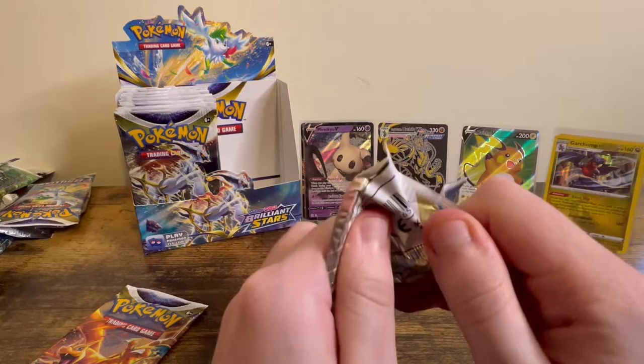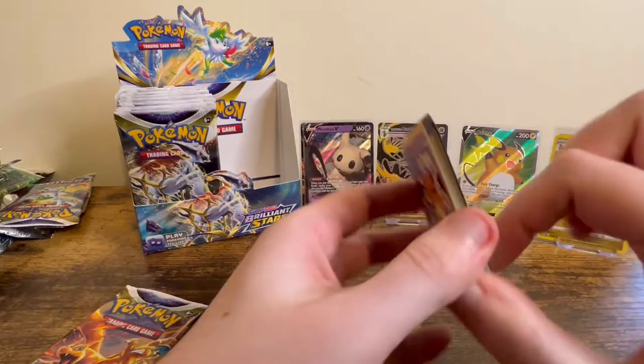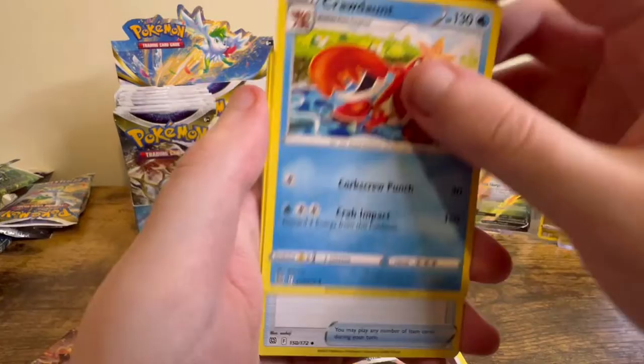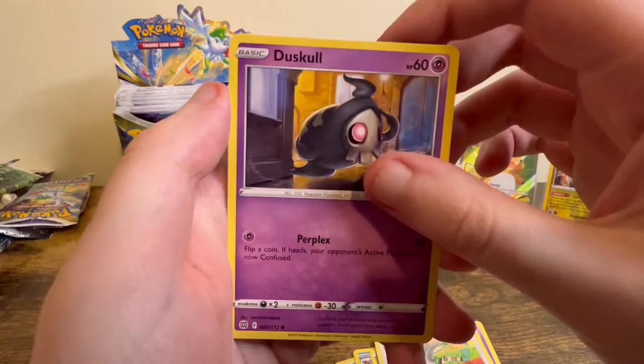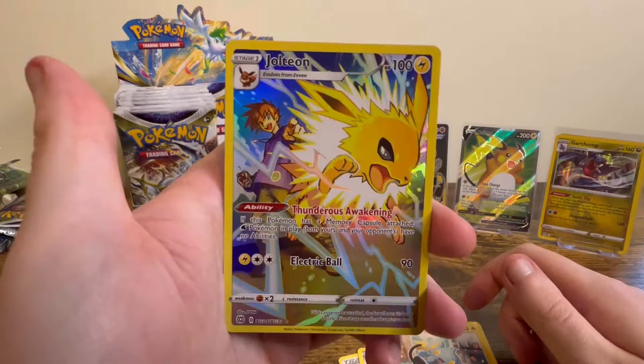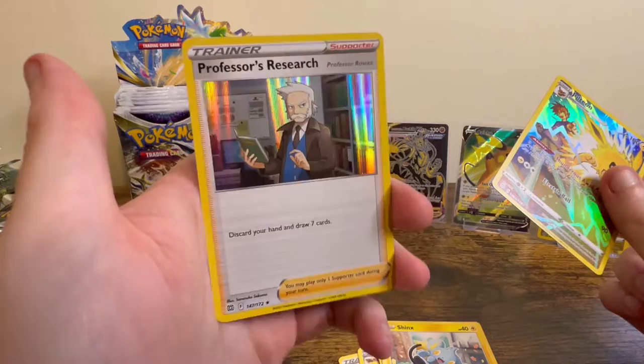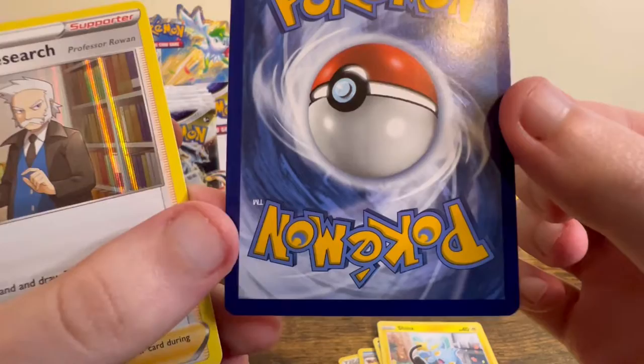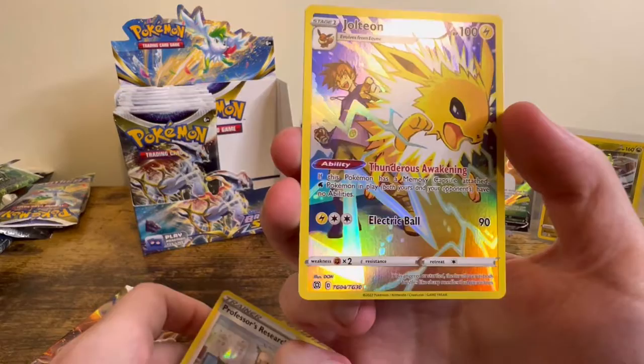Second to last pack of the first half: Water Energy, Magma Basin, Corphish, Dedenne, Farfetch'd, Duskull, Grimer, Shinx — oh! Jolteon Character Rare, and Professor's Research. That's really cool — it's a bit off-centred but really cool. Looks pretty good on the back.